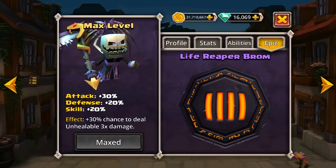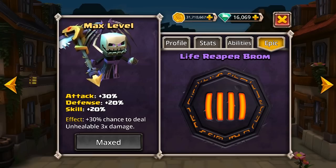The epic itself at level 12, which is max, you will get a plus 30% bonus to attack, a plus 20% bonus to defence, and a plus 20% bonus to your skill. The effect is a 30% chance to deal unhealable damage at x3 the normal rate.